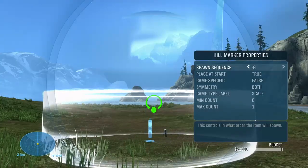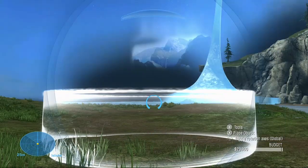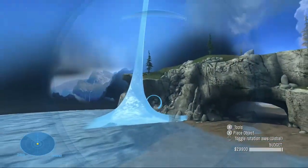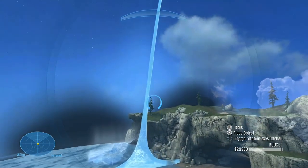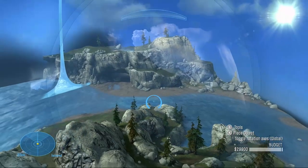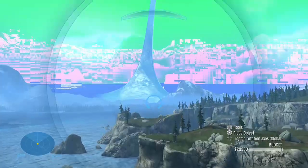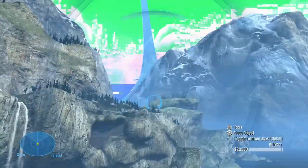Another thing I want to mention is scaling map objects. In order to scale map objects, you need to use a hill marker with the scale label to create a scale zone and scale them that way. You can do this in forge when the object is attached, and even if it detaches in custom games, it will still scale down properly. It's also worth noting that removing or scaling up the skybox will look fine on PC, but on Xbox it creates a very broken looking sky.